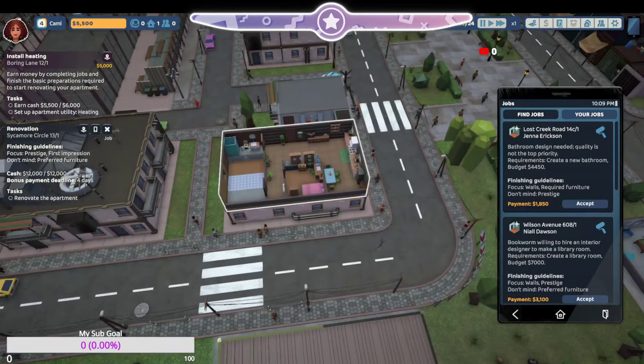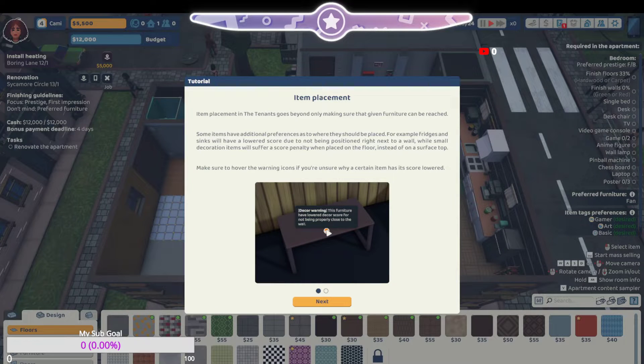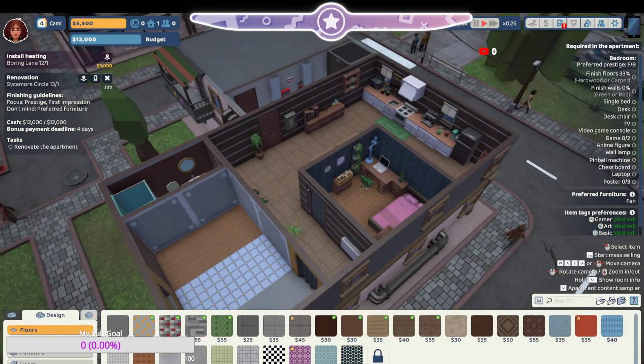Four days — what?! Alright, alright, we gotta hurry up. The item placement chance goes beyond making sure furniture can be reached. Some items have additional preferences — fridges and sinks will have a lower score if not placed right next to a wall. Item connection: some items receive a score bonus for being placed in close proximity to specified items, like placing a towel rack next to the shower.